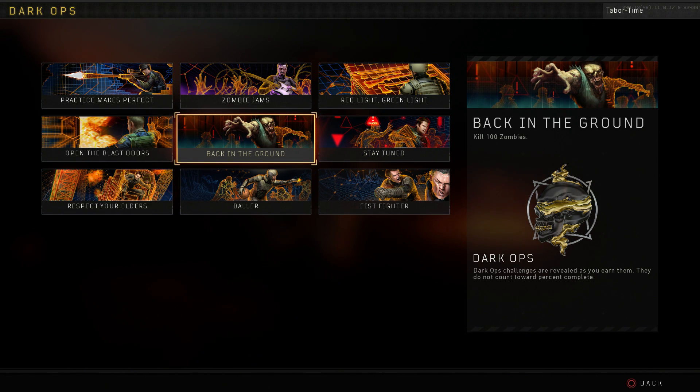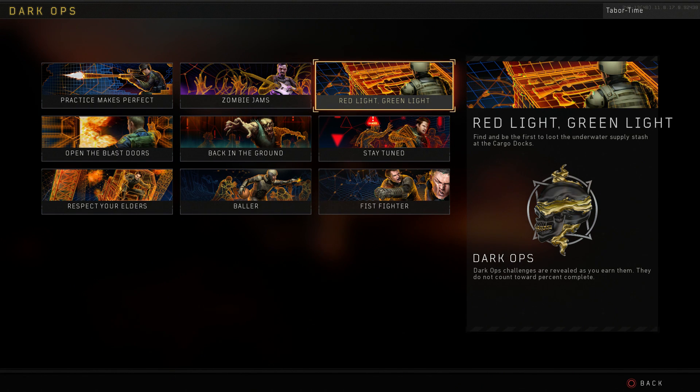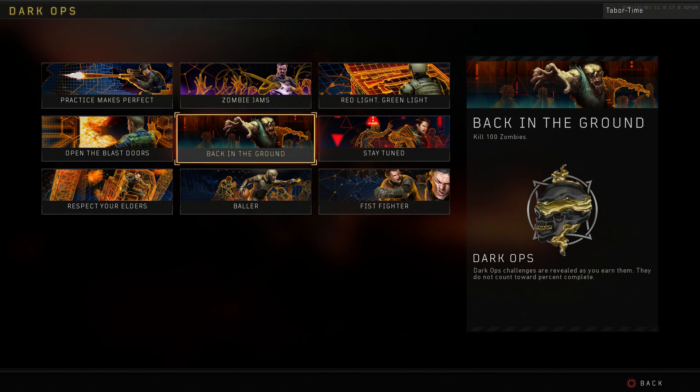This update also fixed the Back in the Ground calling card. Before, it was the same as the Red Light Green Light one. As you can see, they clearly made it zombie-oriented, which is how it was intended to be.